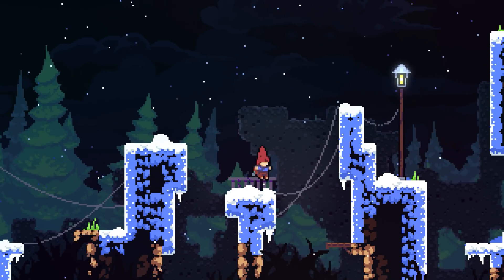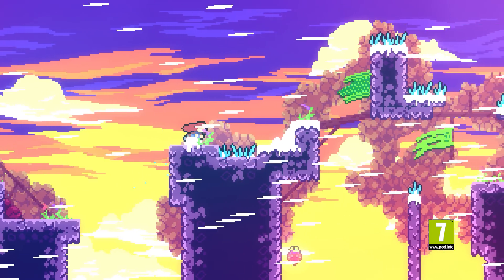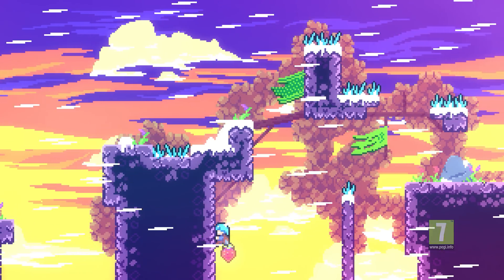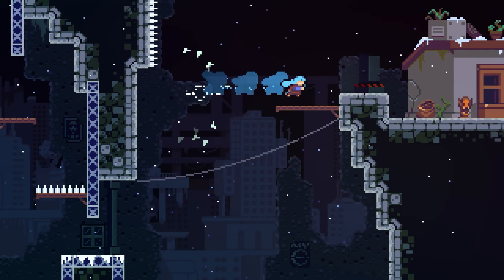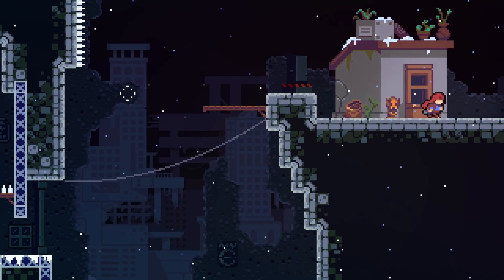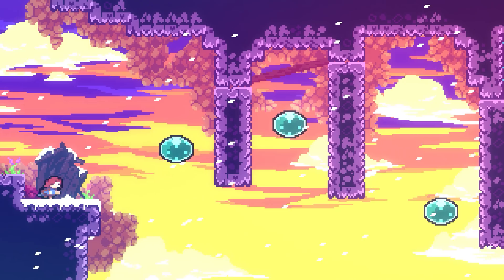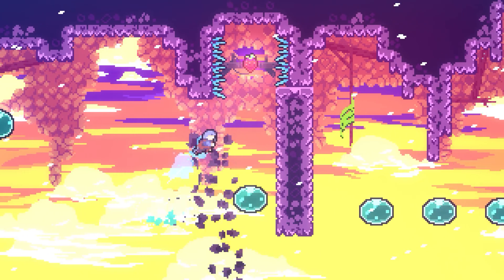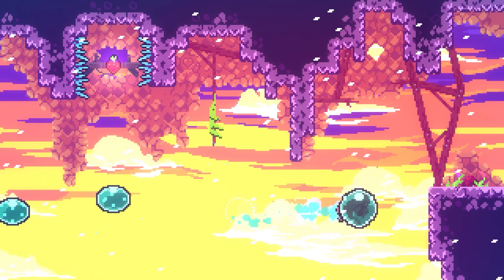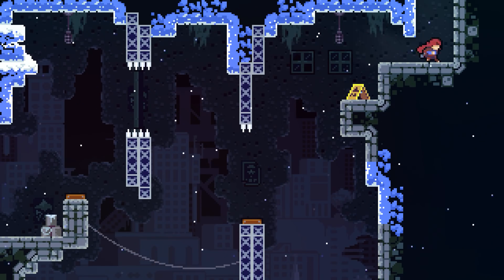Our next game is Celeste, a challenging test of skill and reactions that manages to be both pleasingly old school and wonderfully newfangled at the same time. It's our job to inform you that Celeste is the name of the setting — Celeste Mountain — not our heroine, Madeline, who decides to climb that mountain. The game's look and the climbing itself are the old-school bit: this is pure, uncompromising platforming, demanding precision, puzzling out routes, and a constant juggling of the game's inventive, drip-fed mechanics.